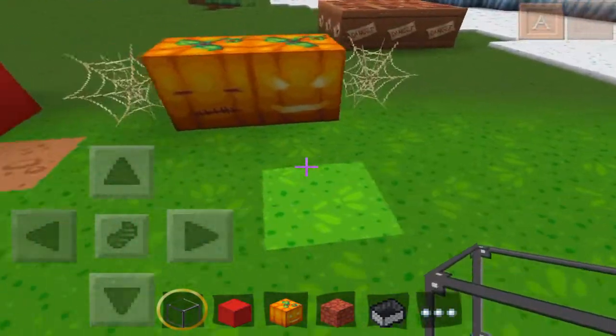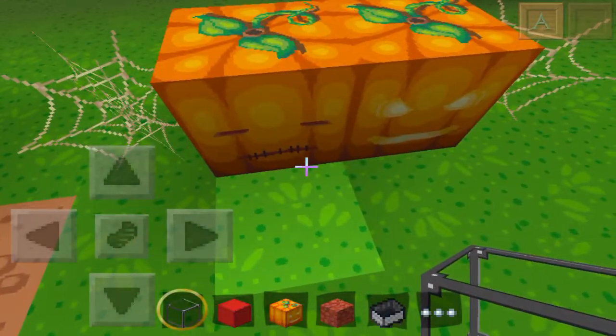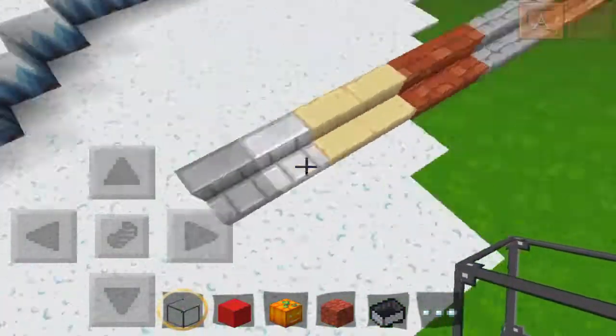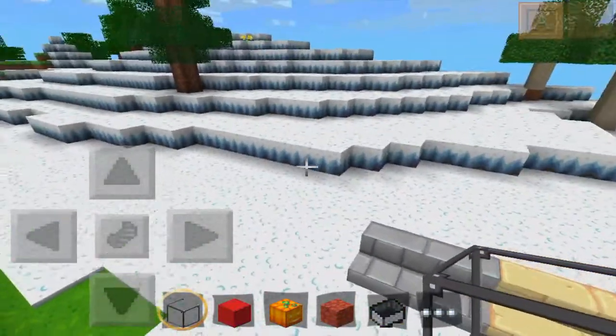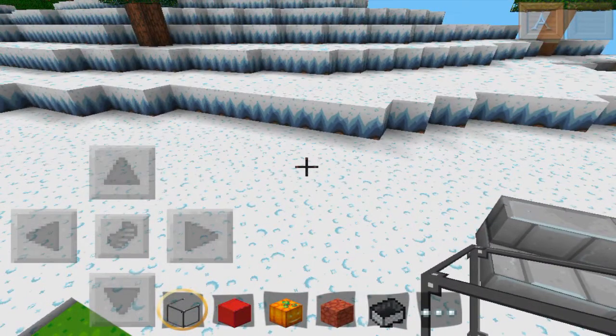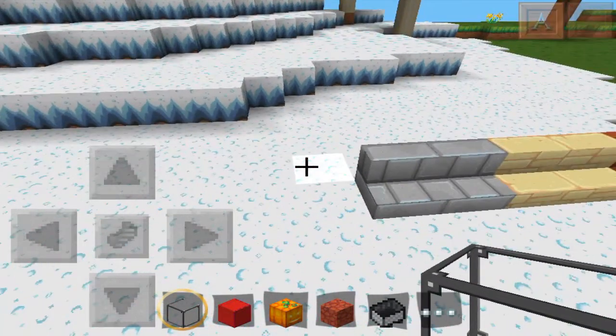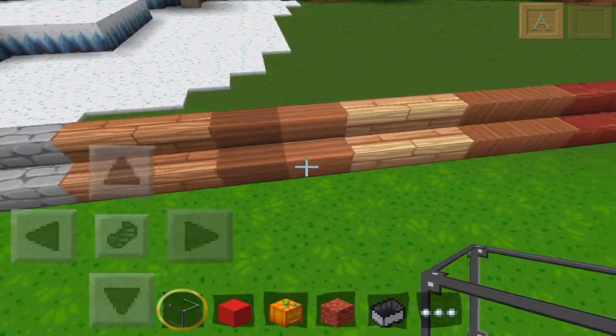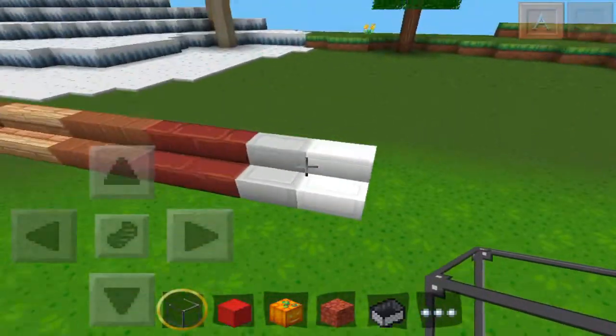Pumpkin and a jack-o-lantern — I like the pumpkin. Some TNT, which is coolio, man. Some snow and stuff. That looks pretty sweet, like the side of that snow-grass block thing. Some stairs and stuff. That's pretty cool. Swag, man.